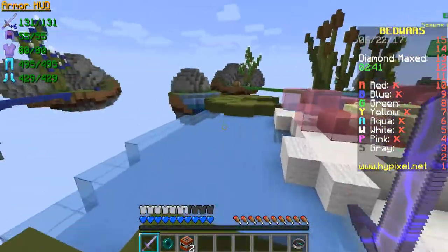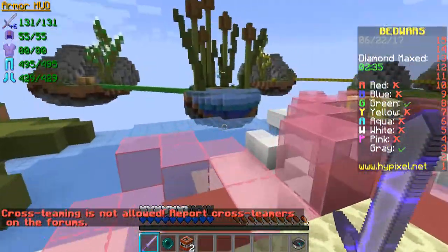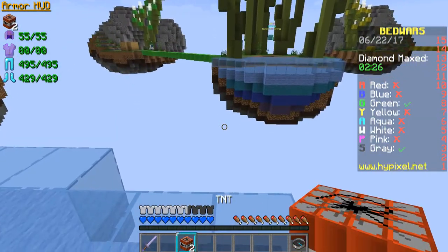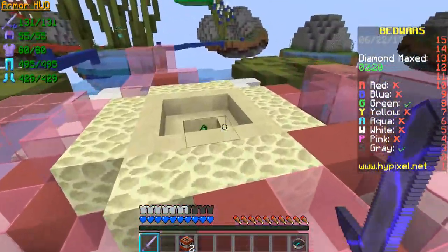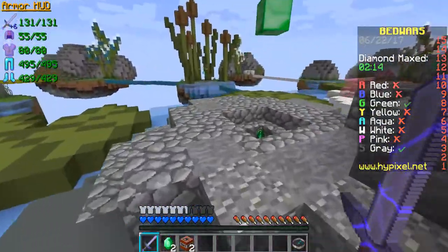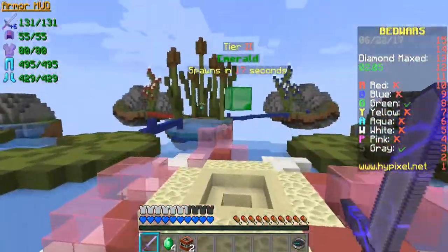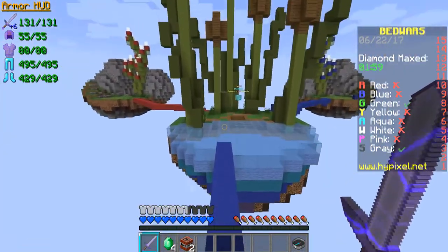I see that again Green is waiting for me — let's see if this time the ender pearl will work. I'll just collect four emeralds and go to Blue's island to get another ender pearl. Blue's island will make it easier to transport over to Green.